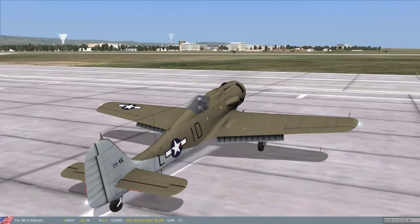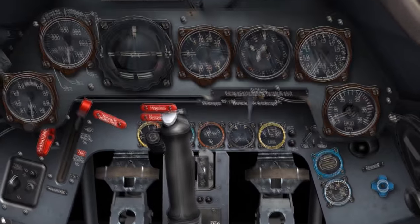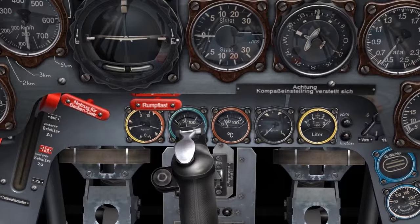As we see in the open position, the cowling flaps around the engine are open. We'll leave these closed to accelerate the warm-up process. At this point I'll skip ahead a few minutes until the oil entry temperature has reached 40 degrees.